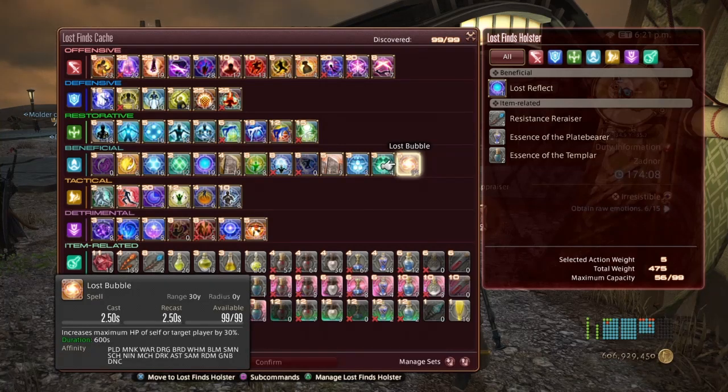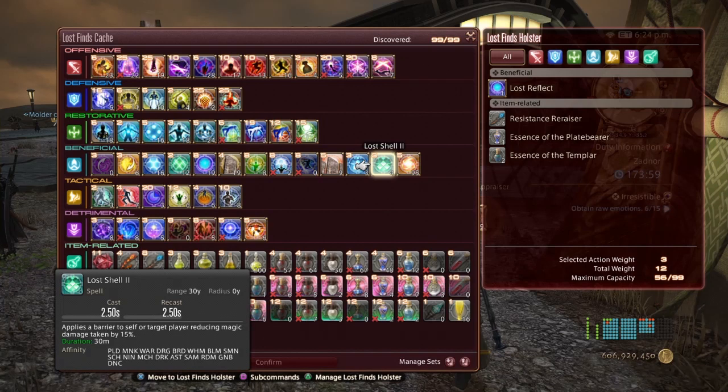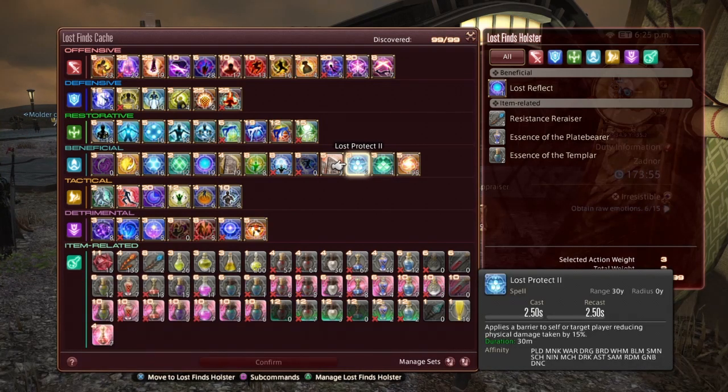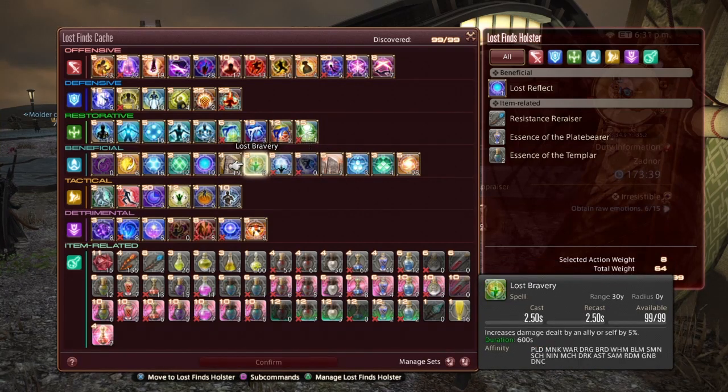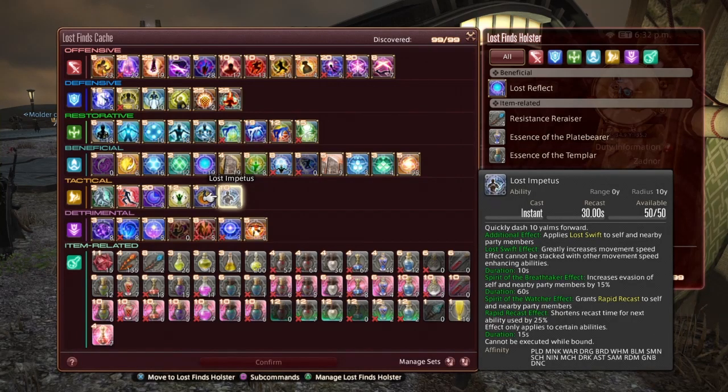Lost Bubble increases the max HP of self or target by 30% for 600 seconds — this is from Final Fantasy XII by the way. Lost Shell 2 reduces magic damage by 15% for 30 seconds, and Lost Protect does the same thing except for physical damage for 30 minutes. Lost Stoneskin 2 creates a barrier around self and nearby party members that absorbs damage totaling 10% of maximum HP. Next is Lost Impetus — quickly dash 10 yalms forward, with the additional effect of applying Lost Swift to self and nearby party members.